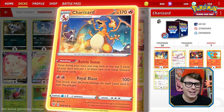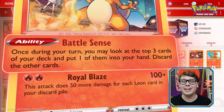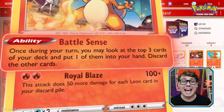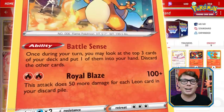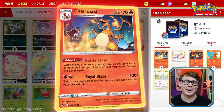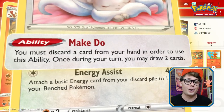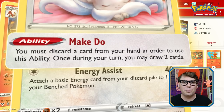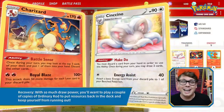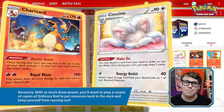Fortunately, Charizard has some support built in with its Battle Sense ability. Battle Sense allows you to look at the top three cards of your deck and put a card you find there into your hand before discarding the remaining cards. Battle Sense is an excellent way to burn through the deck and find Leon or other key resources. But as a stage two Pokemon, sometimes Charizard needs a little help to get set up. Cinccino's Make Do ability, which allows you to discard a card from your hand and draw two cards, is the perfect support option for Charizard. Not only does it allow you to simultaneously discard cards like Leon and draw cards, but this much draw lets you play Leon over other supporters during your turn to boost damage too.